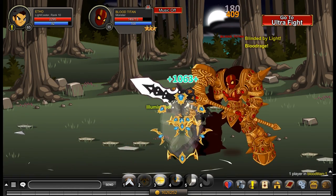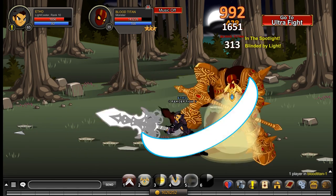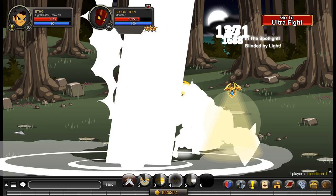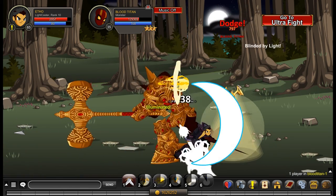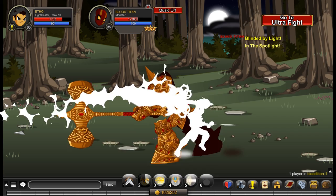Your final ability is a big nuke called Burned by Light — it consumes 35 mana with a 15-second cooldown. It does massive damage and then deals 700 damage over time for 10 seconds. To clarify, that is 700 damage over time — not 700 flat damage.